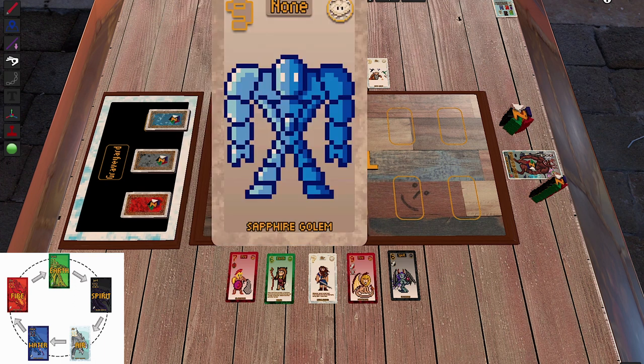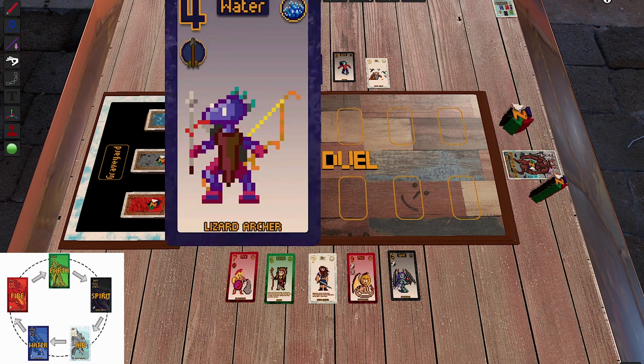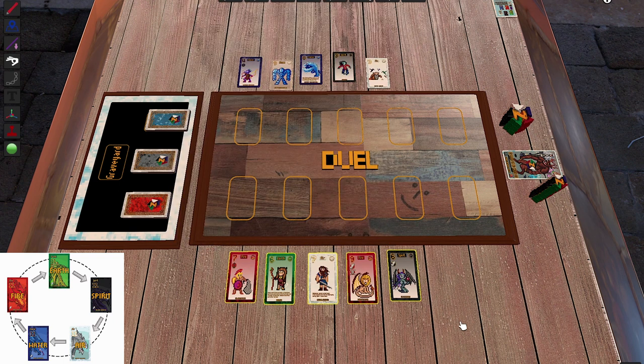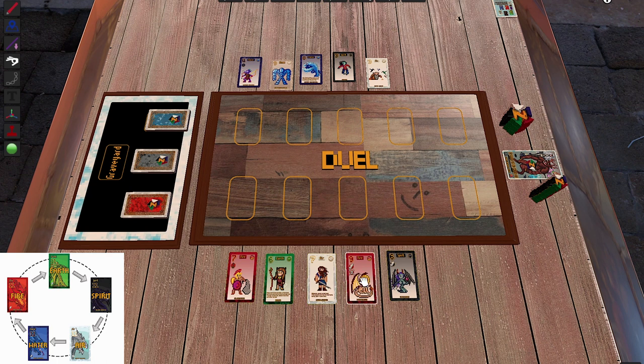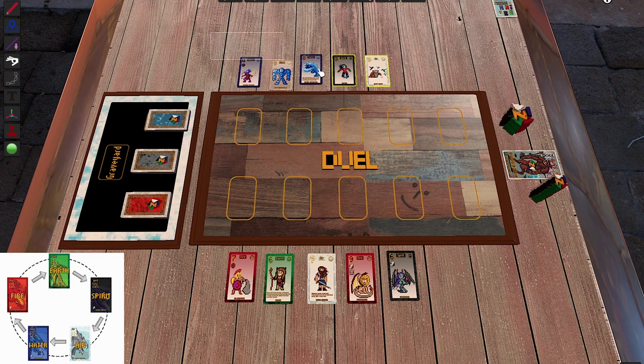My opponent has the Lizard Archer with shooting, the Sapphire Golem — their strongest card — then the Water Elemental, which is interesting: each element has one elemental, and the Water Elemental gains plus one power for each Water card face-up on the battlefield, including the opponent's card but not counting itself. My opponent will try to play this card after another Water card is revealed to gain the buff.